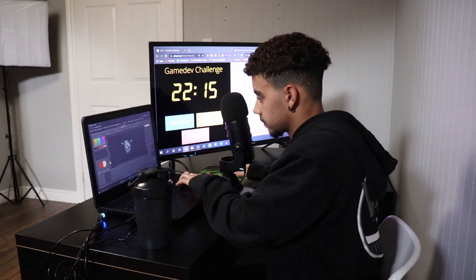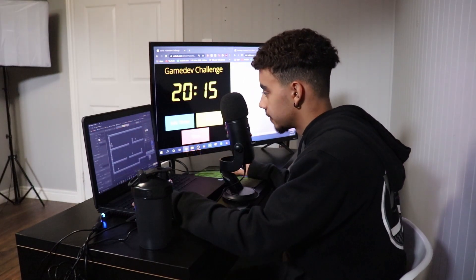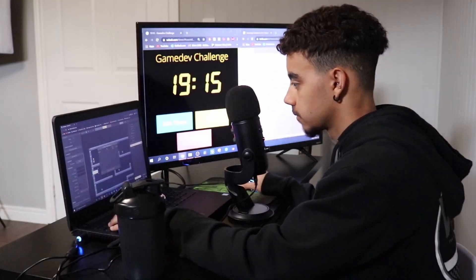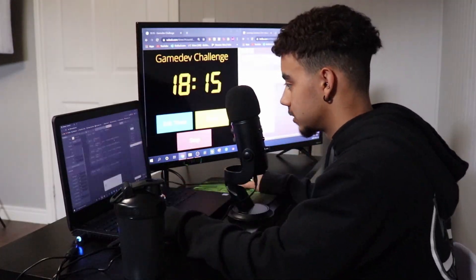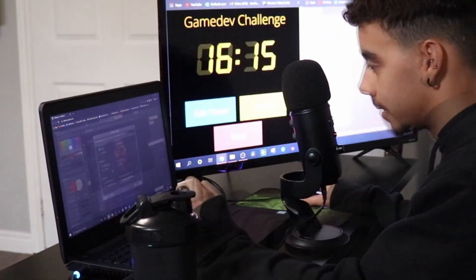The last objective is to add in some enemies, collectible items with different score values, and a super crappy score UI, because I couldn't figure out how to make a custom font in the last few minutes. I deeply apologize for what you're about to see on the HUD.